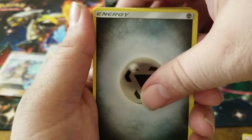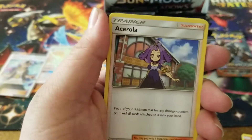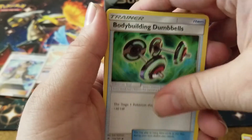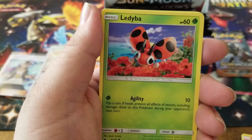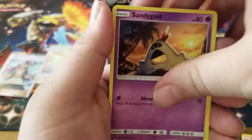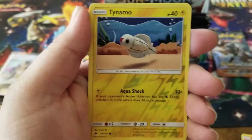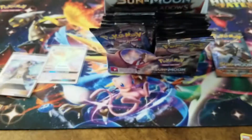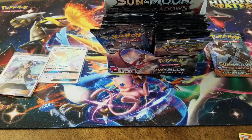We have a steel energy, Dusclops, Acerola, Bodybuilding Dumbbells, Inkay, Ledyba, Caterpie, Sandygast, Venipede, a Tynamo reverse holo, and an Electross for the rare.